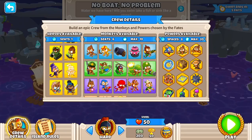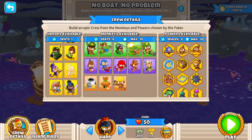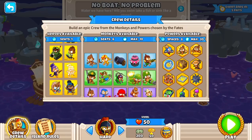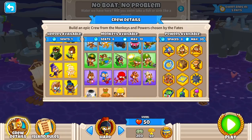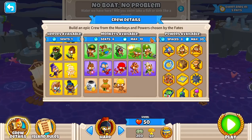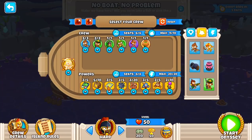Seems like we can choose whoever we want. And we're allowed to choose everything that isn't boats and subs, by the looks of it. No banana farms as well. No ice monkeys either. So you can't utilize the water at all by freezing it over and putting more monkeys on it. So let's get into our choices.